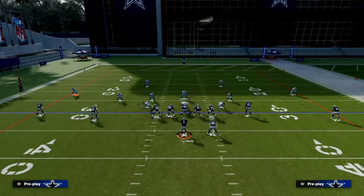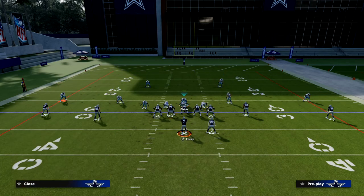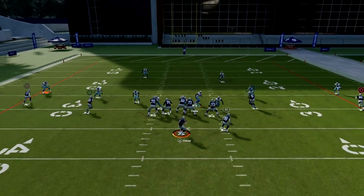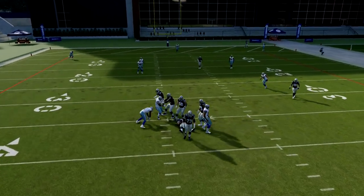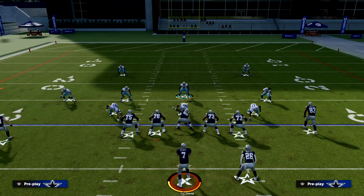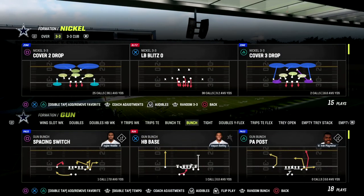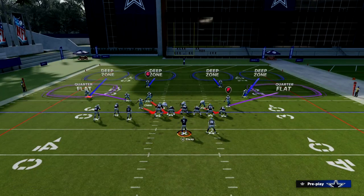We can also easily adapt this into a Cover 3 defense. For example, if I want to play Cover 3, I just put outside thirds out there, man up the slot, keep flat protection, and add a yellow zone. We can easily adapt quarters because of the flexibility we have within the formation to utilize zone coverage, and those route KOs still matter — whereas in man coverage, you have to stick to man coverage for KOs to activate.